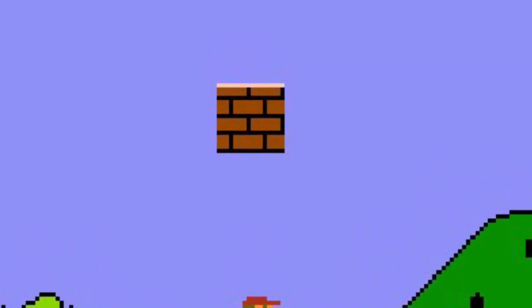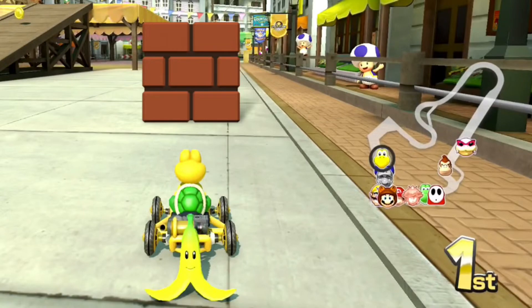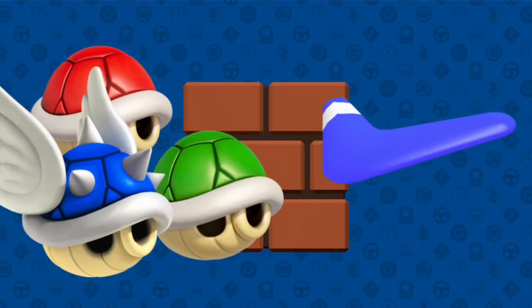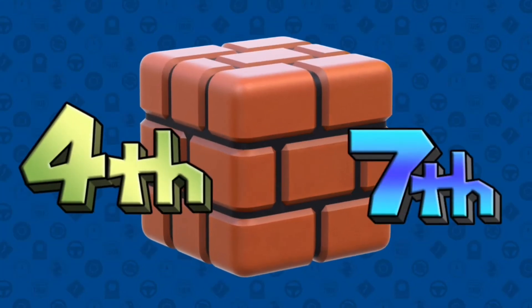Number 9 on the list is the brick block. When players use this item, they will place a big brick block behind them on the track. It will act as an obstacle to other drivers. If a driver runs into it, it will act as a wall stopping them completely, similar to the thwomps that appear on some tracks. It is able to be destroyed by shells and boomerangs, or driving through them with a mushroom. This item will mostly be given to players in places 4th through 7th.